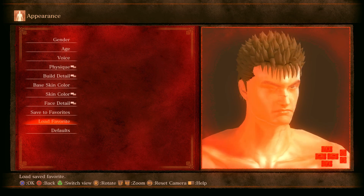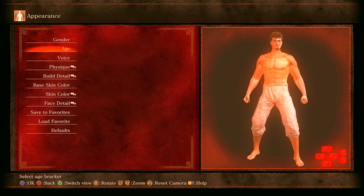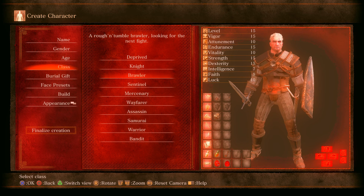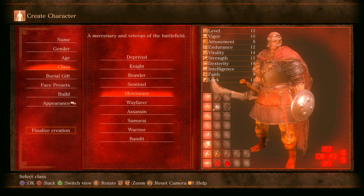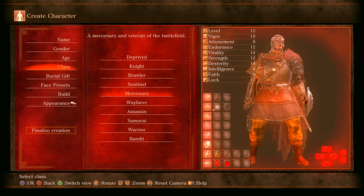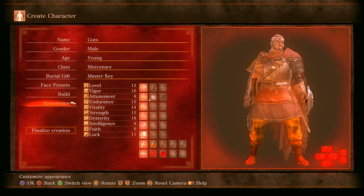I do not plan to delete this save file until Cinders updates again, which should be a while from now. I need a class. Lots of lore-friendly stuff I've added in here too, but my goal is to make this a Berserk game. It looks like it's working — you can see the Behelit on the bottom left of all of the icons. You can also see Zod's dual blades. I think it works, it's working fine.